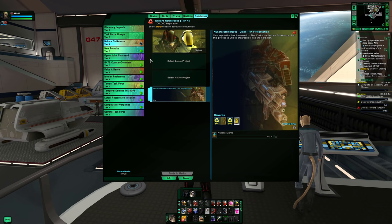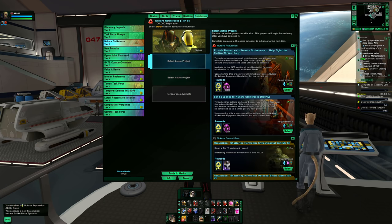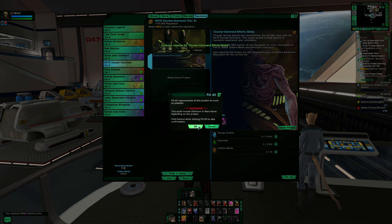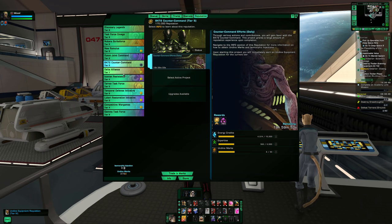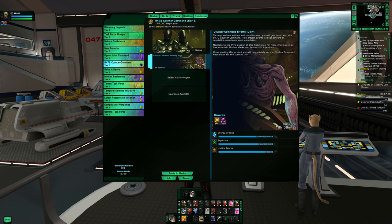I'll go through and complete each one, then start the next project. Every day I'm logging in I'm getting the daily amount of points to progress through these. You can also grind a little dilithium here — 340 per day if you have extra marks. On this character some reps are pretty low because it's a secondary character, but I'm starting to fill in those gaps. The rep system is the first thing I hit.